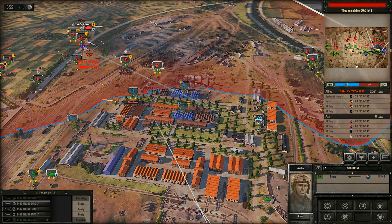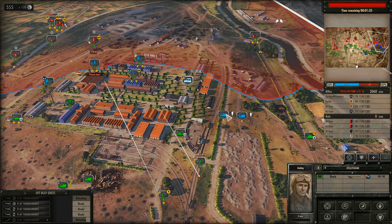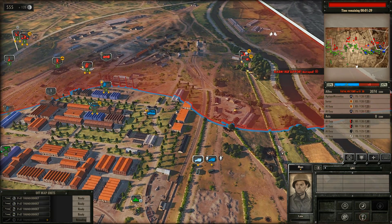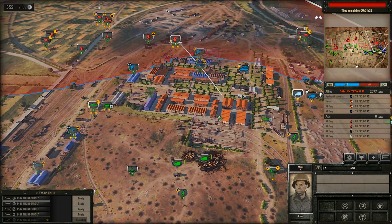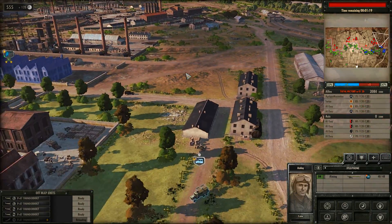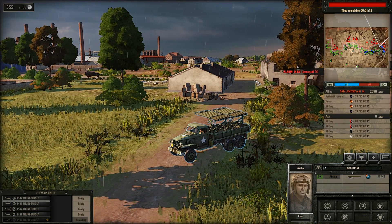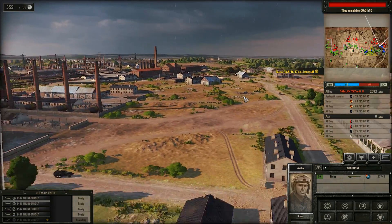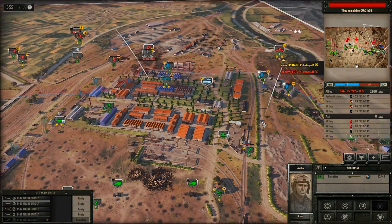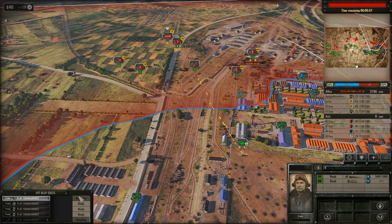Let's see if the Xylophone can get close enough to hit the Flak 36. I just lost an M4A1. There we go — Xylophone firing. My Typhoons are ready again — go for it. And I've got four Thunderbolts ready to go. I'm going to target their AT guns and their infantry.